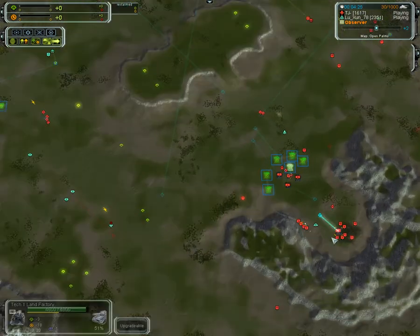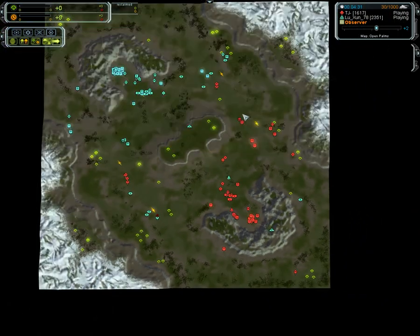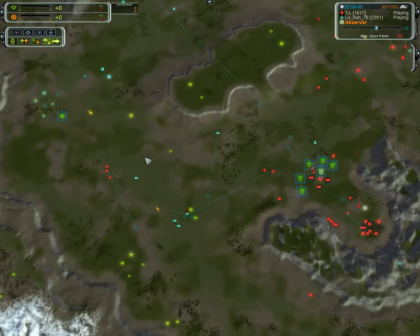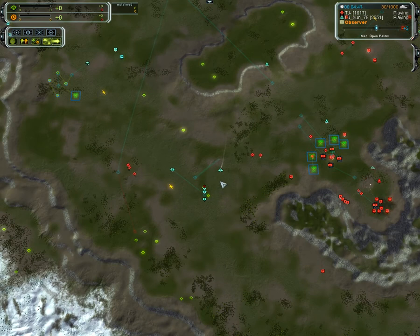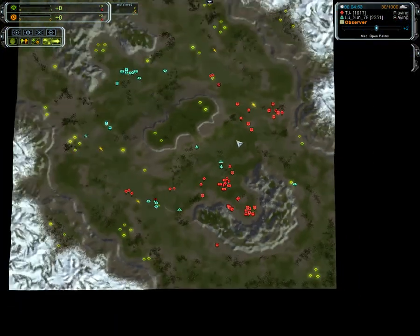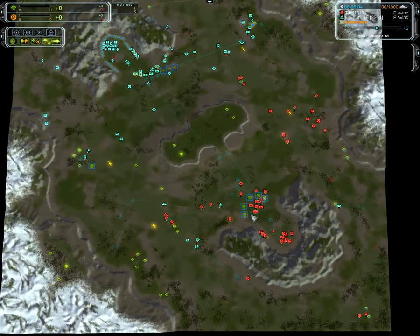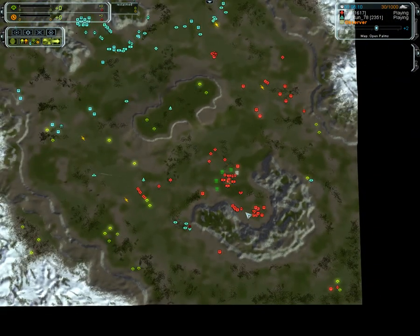Bad things happening all over the place now for TJ — he's lost his power production. At the same time he is fighting on either side. These hunters have denied any expansion. And multiple bombers now, and the interceptors for Lushan totally controlling air. That's second air versus third air. Looks like no assist — it's just straight up interceptors. One thing we didn't see is some flak. Flak would have been really nice, but it's hard to make flak early.